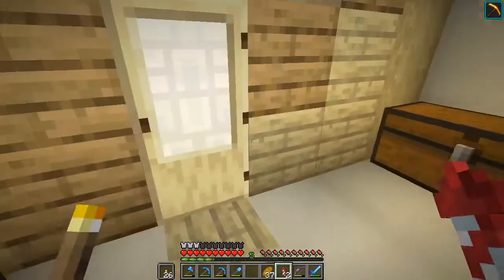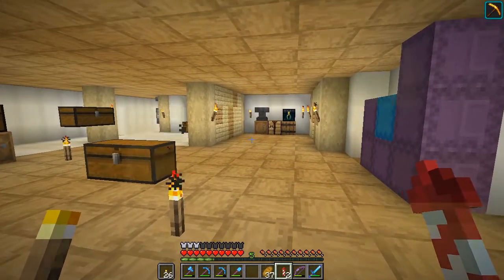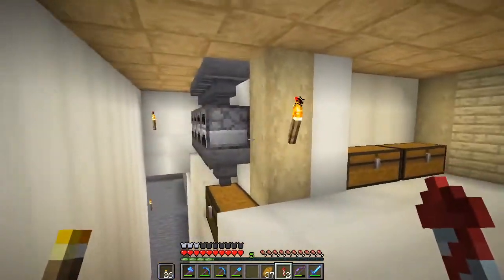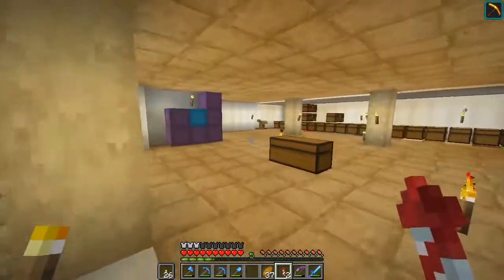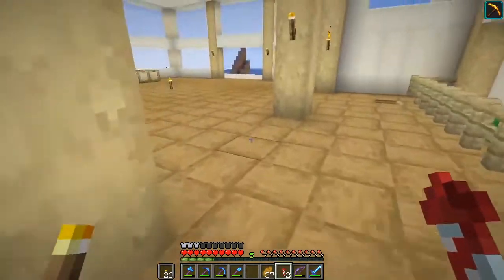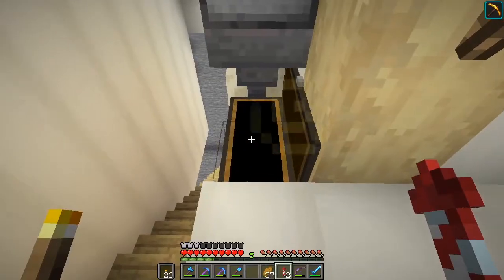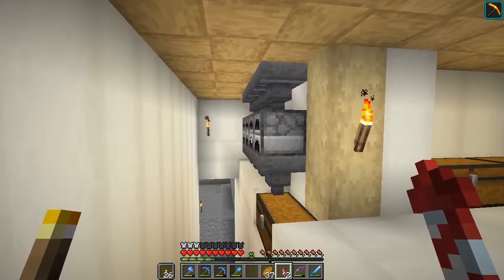Before we had an auto-smelter type system here, but we tore it down and moved it up along this wall. It's being fed by chests upstairs, so whatever you throw in to smelt gets smelted downstairs and shows up here. We did smelt some new glass, but I don't think it'll be nearly enough to finish our projects.